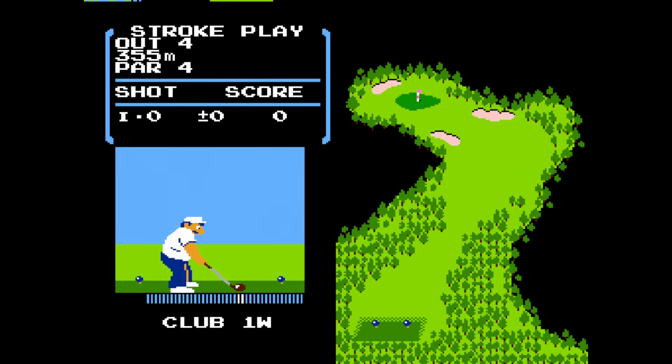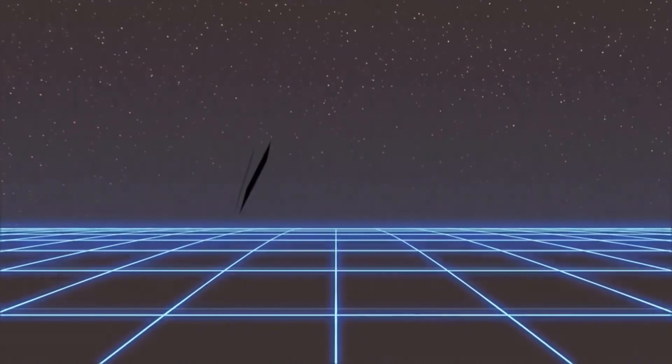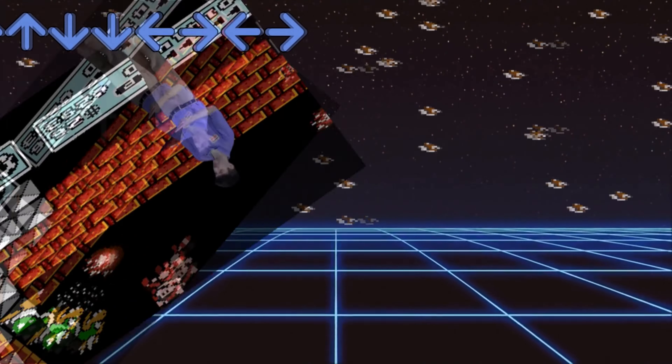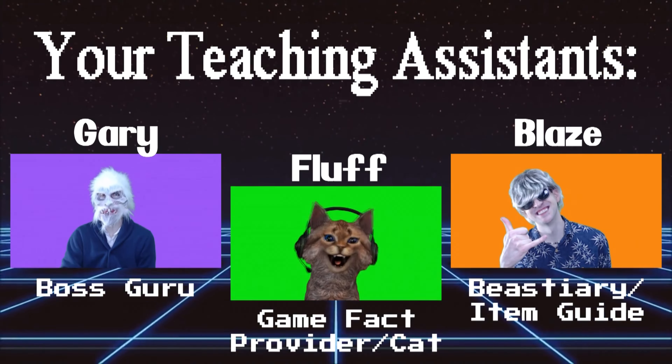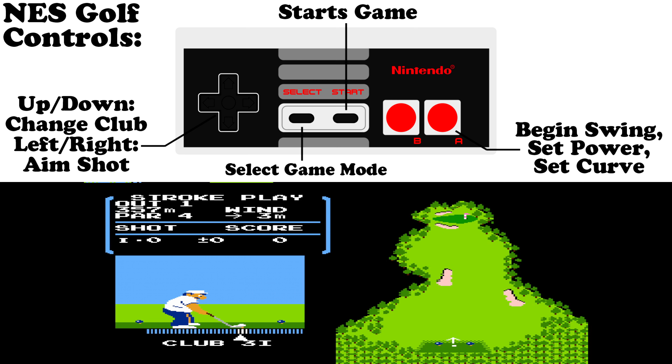So let's run the intro — we'll see you on the other side. Alright, the opening options here are pretty straightforward. We can do stroke play alone, with a friend — no jokes please — or match play with a friend.